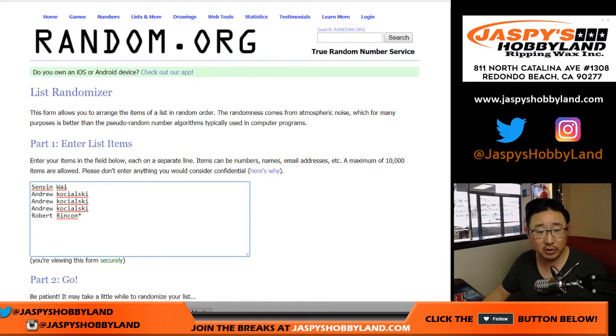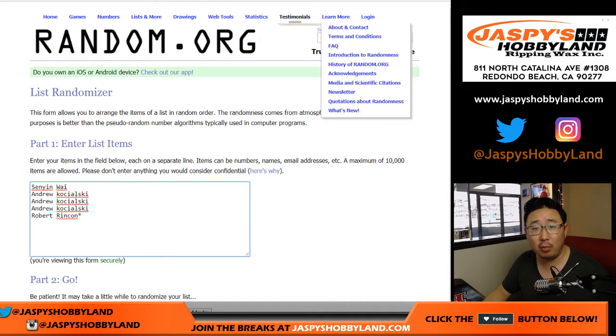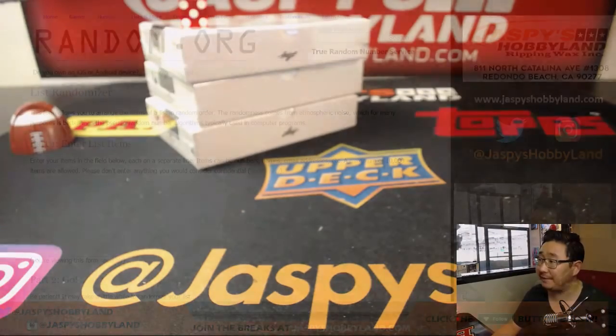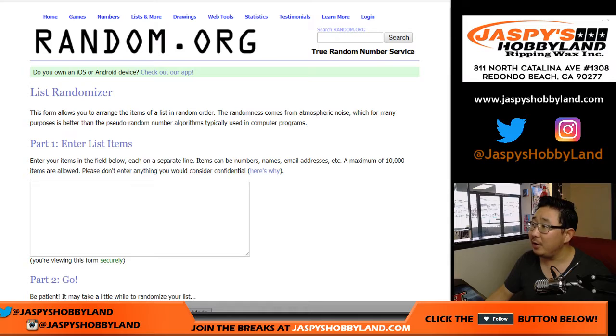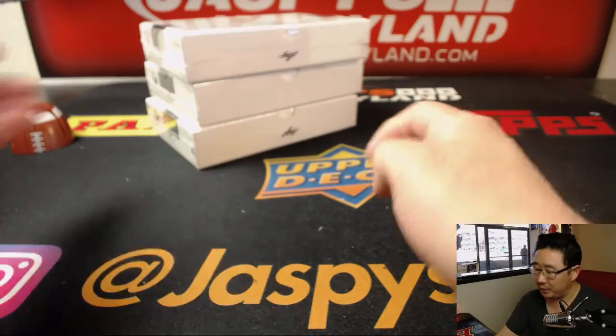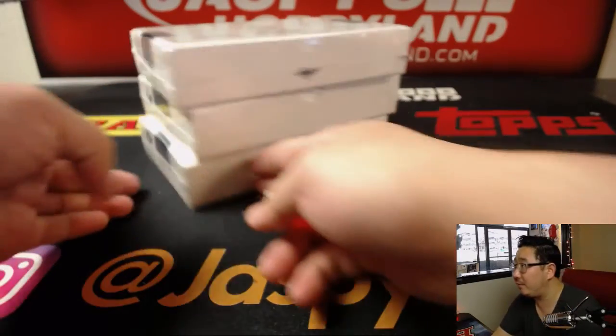Big thanks to these folks for getting into the action. Appreciate it. So what we're going to do is select a box. We only have three left, and all three of those are sold out. We're going to select a box, see what the hits are, type in all the hits, and then randomize them all together and see who gets what. So we have box 1, 6, and 12 left.